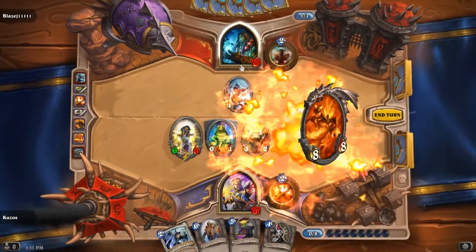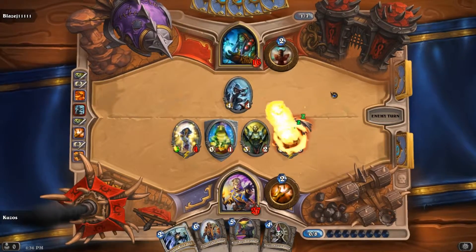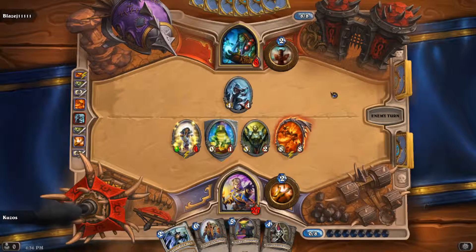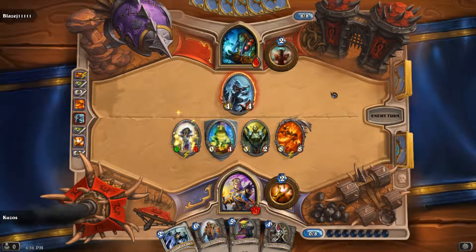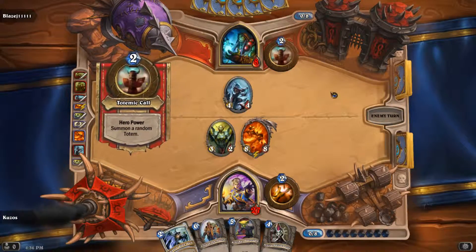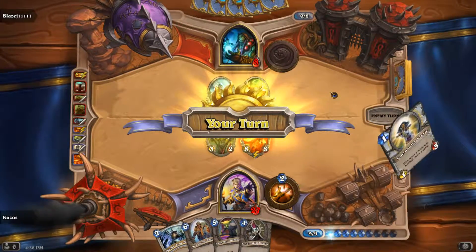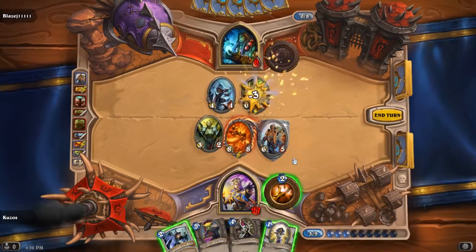It's a very nice combo with a Priest, especially when you have cards like Light Spawn. And guys, that's the Legendary card right there. Legendaries are quite — they're bastards, pretty much. This is Ragnaros the Fire Lord. The thing about this card is you cannot physically make him attack anything. At the end of each round he'll deal eight damage to a random enemy target.